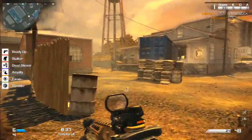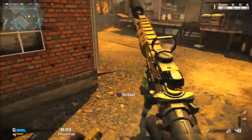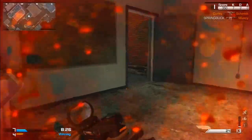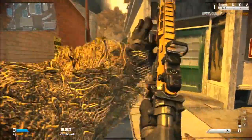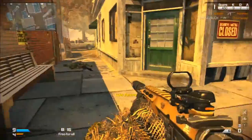Let's look at some bad aiming. This is what most people do in the game — can't find the guy, panic, dead. I luckily killed him, but we're running around thinking 'there he is, kill him' and I'm spraying all over the place. I managed to kill him but it's quite lucky — that's the bad aiming technique.